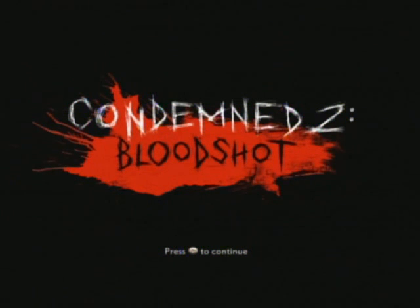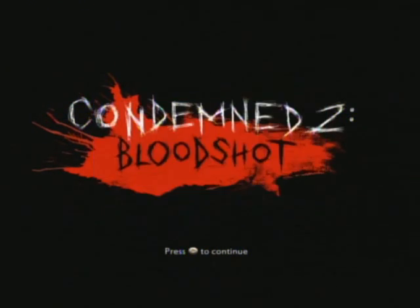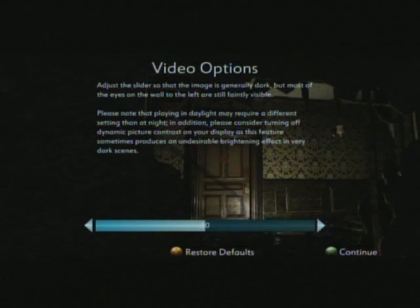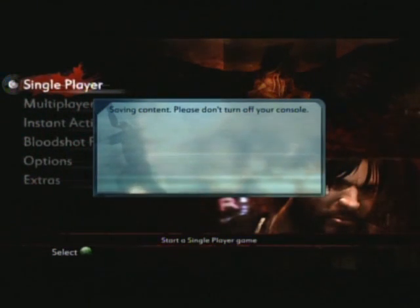Whoa, did not mean for you guys to see that. Alright, we have to press start twice. We have to adjust the brightness slider — the image is generally dark, but most of the eyes on the wall should be to the left. I'm gonna leave it a little bit off. I can adjust at any time during the game. Yeah, this seems fine — 46. Save content, please. Do not turn off your content.